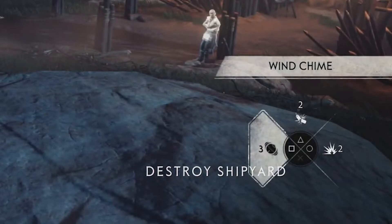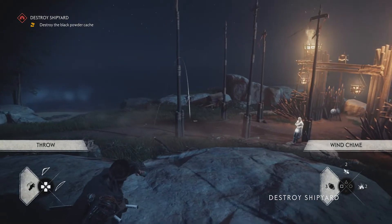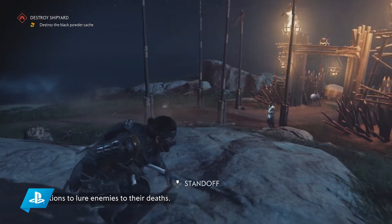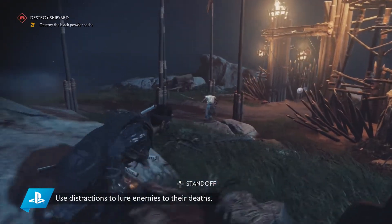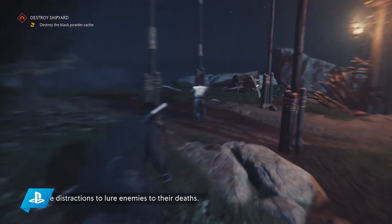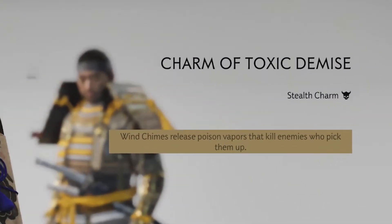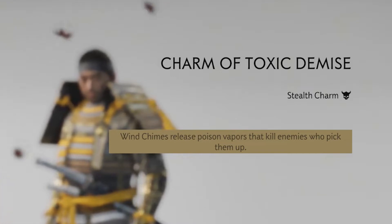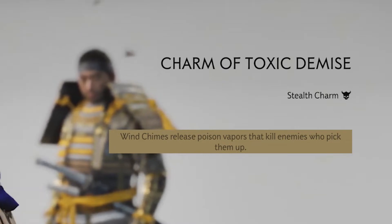Perhaps it was a little bit modified and something I have never seen before. Right at the moment when the character throws it, we can see a little blast wave around the impact from the landing, created for a great distraction. An interesting detail is that enemies can actually pick it up to inspect it. But if you have an Omamori charm equipped — specifically the charm of toxic demise — then anyone who picks up the wind chime will release poison vapors and be killed quietly.